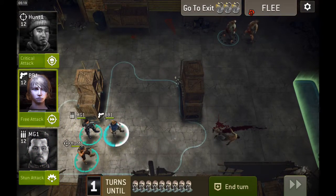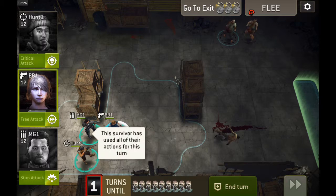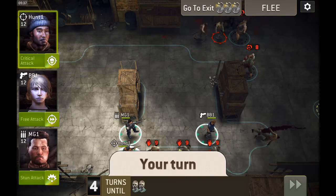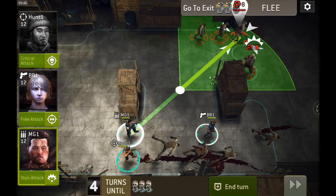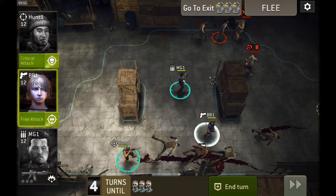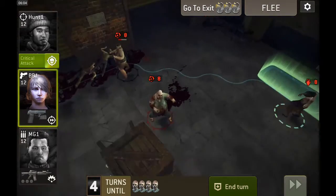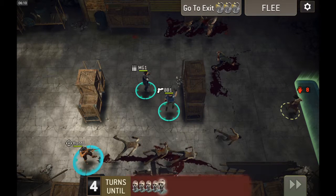I'm just going to move down closer to the finish line here. I'm going to do a stun attack just for safety's sake because I don't have my Hunter to back me up now. Stun avoided by the fatties of course. And now we get a free attack with the Shooter on Fatty 1 — free attack, Fatty 2. Bada bing!